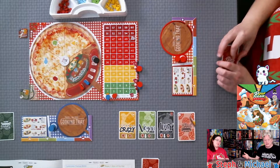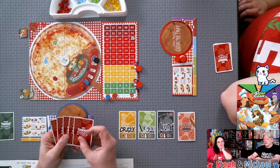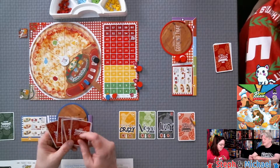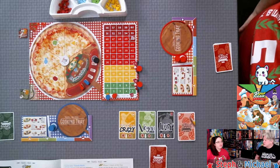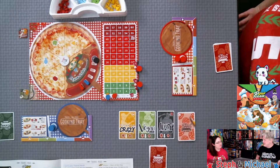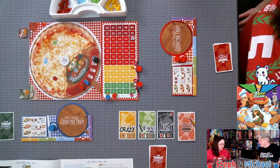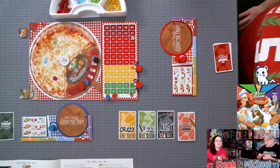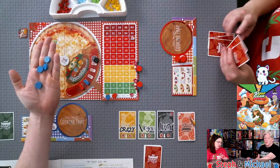The problem is: if you constantly draw five order cards and you're discarding two but not creating orders, you quickly get six, nine, twelve, fifteen cards in hand — and that did not seem right. I went back to the original Pizza Master rules and it says something like 'draw up to a hand limit of five cards,' so that's how we're going to play. We messaged Stronghold but didn't get a response, so we're keeping three and discarding two to the discard pile.